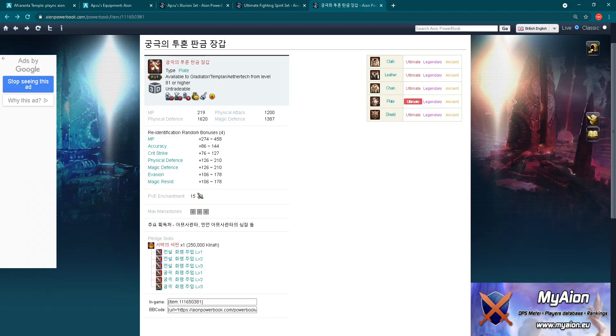I want to show you a short comparison here on these Gladiator gloves to see the stats. Similar to Apsu gear, we don't have any additional PvP or PvE attack or defense, and we have PvE enchantment with three manastone slots. Now let's check the actual stats. First, MP is 219, and I have compared this with Ultimate Spiked Gear from Tempus Fugit - same part, plate gloves - and Tempus Fugit gear also has MP 219, so that's the same.